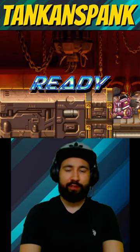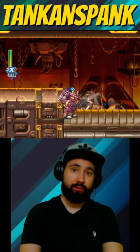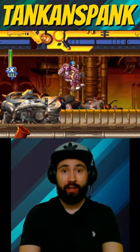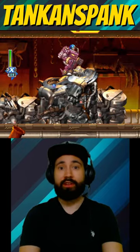In Mega Man X6, there's a trick that will save you some time and pain in the Recycle Lab stage. Grab the Ride Arm and bring it to the high point of the stage. Once you find the high point, hop out of the Ride Arm, leaving it behind.